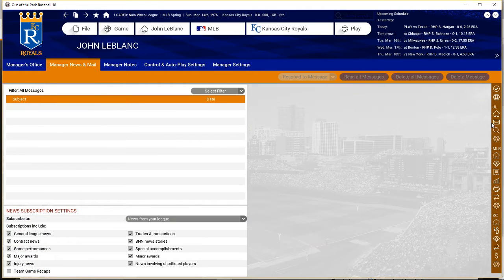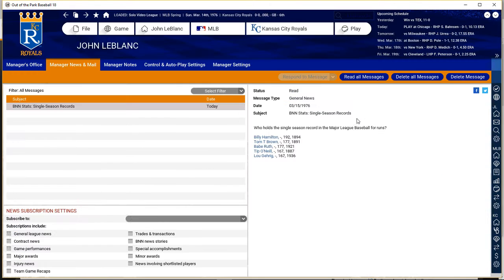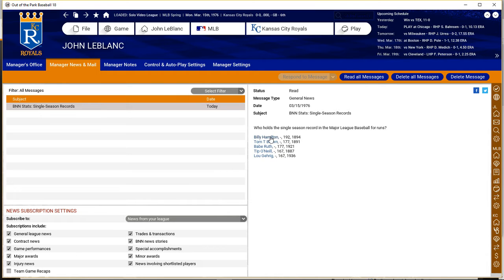We don't have any emails. Let's go to the next week. Single season record for runs scored in baseball: Billy Hamilton in 1894, Tom Brown 1891, Babe Ruth 1921, Tip O'Neill 1887, and the only guy even remotely close to modern day — Lou Gehrig 1936, the Iron Man himself.